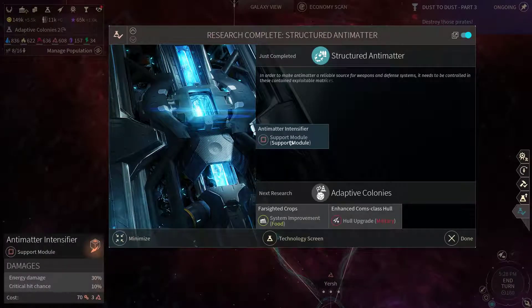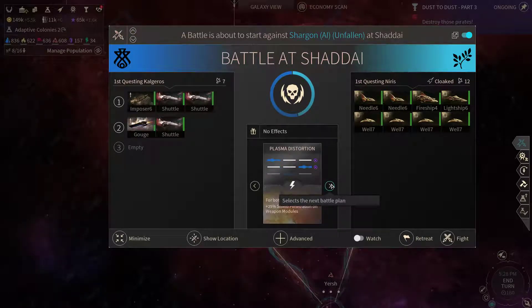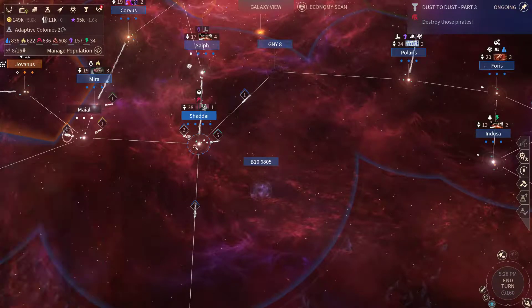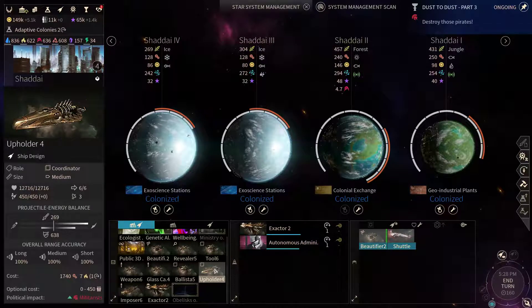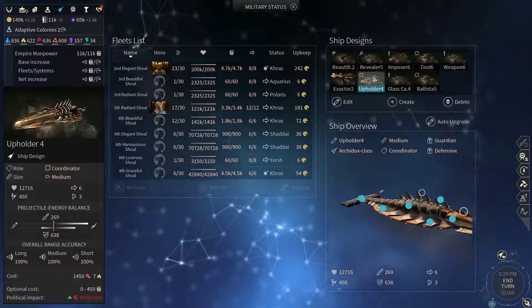Structured Anti-Matter is done, so now we have access to Anti-Matter Intensifiers — gonna use that to my advantage in a moment. It looks like we've got another enemy fleet here. That's a bit of a bummer; I need to support that in place. Let's go for barrage fire this time. Major defeat — that's not good. Need to disband this fleet and start preparing some additional ships. We can also upgrade some of them, especially the Upholder.